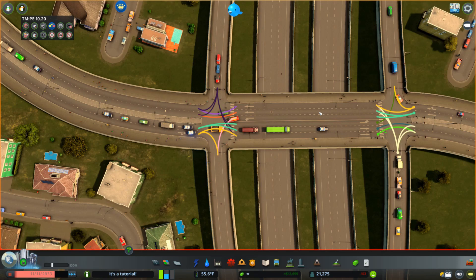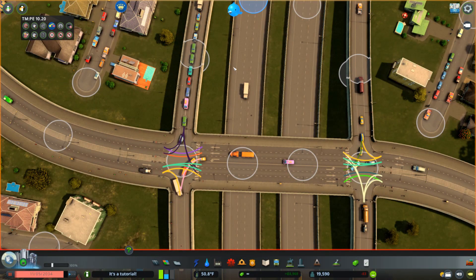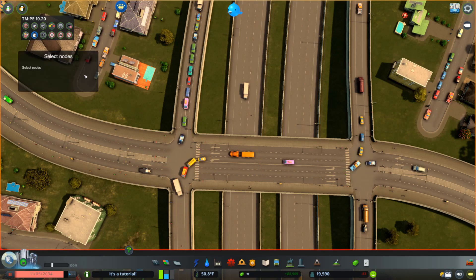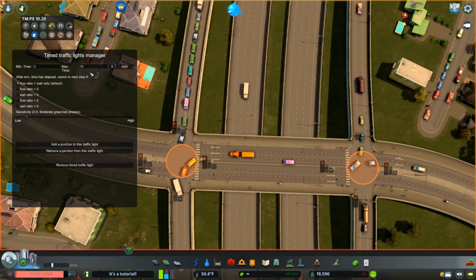So that is the basic setup for a diamond interchange. For a more complicated one I'll show you what to do now. For the second slightly more complicated approach to the diamond interchange, we are going to use the same lane setup as the first one and set up timed traffic lights using both of these nodes. The first option we're going to add is for this one to go straight through, turning that to green, coming off the on-ramp here. We'll leave the time at three seconds minimum and 15 seconds maximum - you can adjust this if you think it needs to be higher or lower.